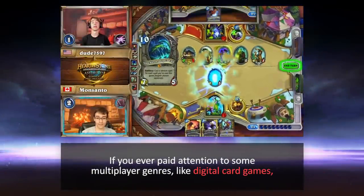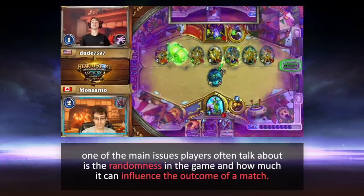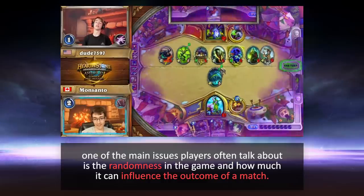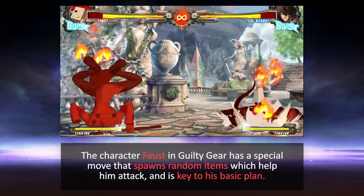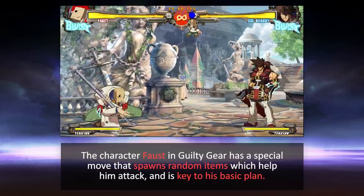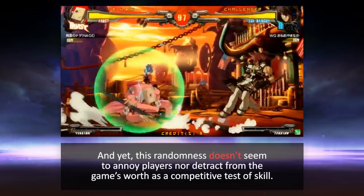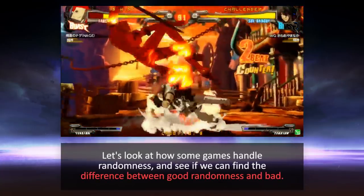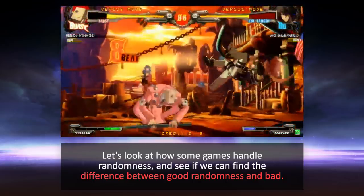If you ever paid attention to some multiplayer genres, like digital card games, one of the main issues players often talk about is the randomness in the game and how much it can influence the outcome of a match. The character Faust in Guilty Gear has a special move that spawns random items which help him attack and is key to his basic plan. And yet, this randomness doesn't seem to annoy players nor detract from the game's worth as a competitive test of skill. Why is that? Let's look at how some games handle randomness and see if we can find the difference between good randomness and bad.